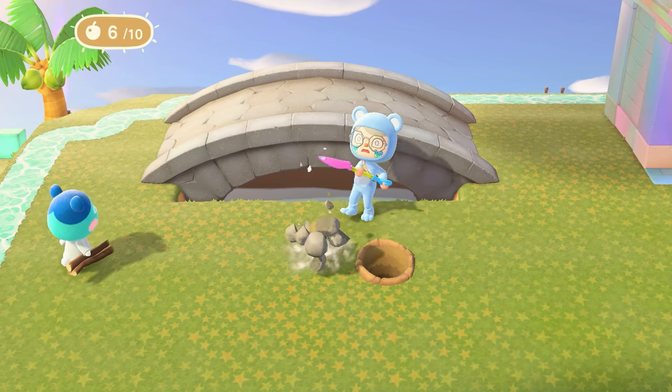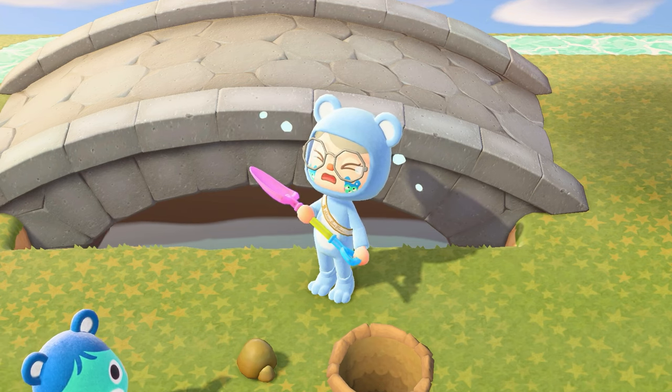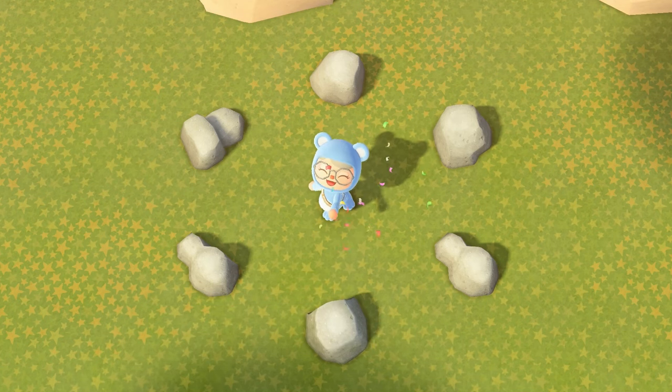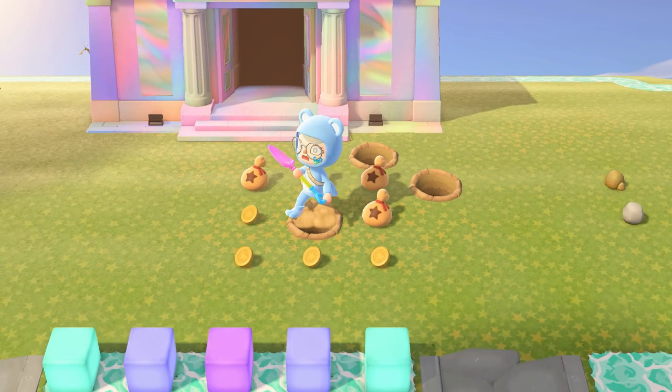Since you annihilated your rock, it will spawn in a random place the next day. So if you're farming your money rock every day, it can be annoying having to run around your entire island to find your new rock. If you know where all your rocks are and they stay in the same place, it takes less time to find them. This is why some players create a rock garden, where they strategically break their rocks and force them to spawn in very specific locations.